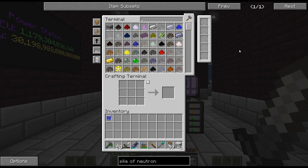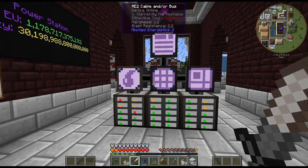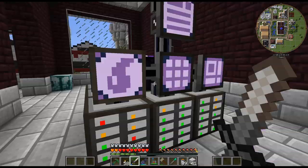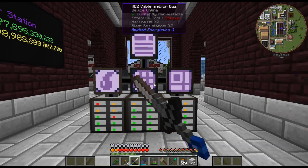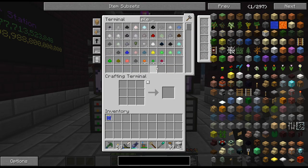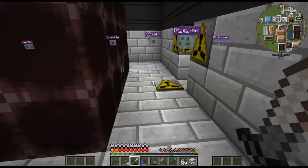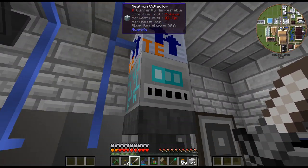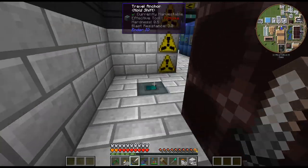Hello, my name is Garx82 and welcome back to my Greg Tech New Horizons series. I've just been getting the pile of neutrons for the Cosmic Neutronium from the Neutron Collector. We have about 8,000 and we're getting about one a second. I put the world accelerator up to the highest setting but we are draining quite a bit of power, so I'll probably just let that run for a bit and build up some pile of neutrons.